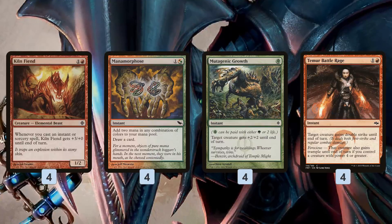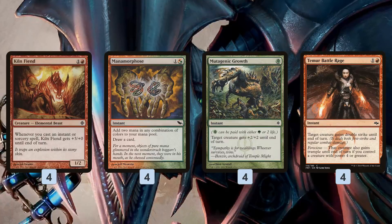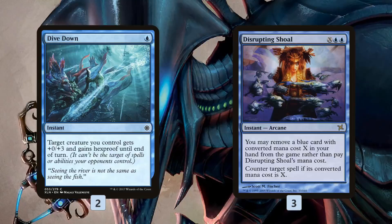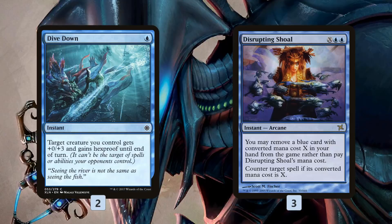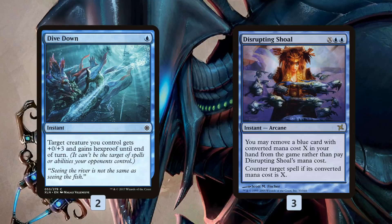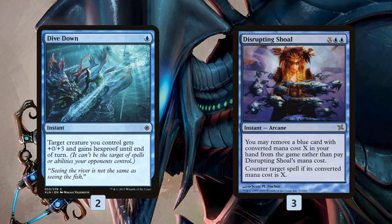While not quite as aggressive, we can do the same thing with a flipped Thing in the Ice hitting for tons of damage, or Enigma Drakes in the air. The rest of the deck has some protection, so if we're going all-in on Kiln Fiend, we want to make sure a Fatal Push or something doesn't blow us out. Dive Down is basically the blue version of Blossoming Defense — it doesn't give a power boost, but it still gives Hexproof, making sure our opponent can't just blow out our Kiln Fiend with removal. Disrupting Shoal is super sneaky — we have a lot of 1 and 2 mana stuff, so we can use it to counter removal spells that would hit our Kiln Fiend: Swords to Plowshares, Fatal Push, Terminate — 2 mana stuff — we've got it covered for free with Disrupting Shoal, kind of being our version of Force of Will when it comes to countering spells that would kill our Kiln Fiend.